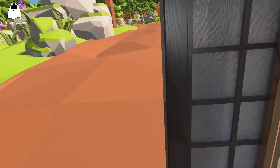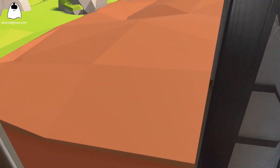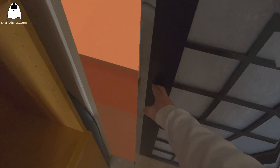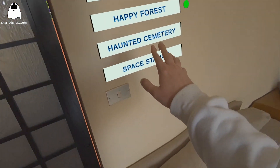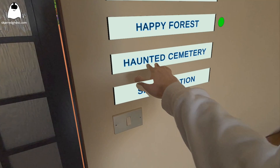And now I can close the door. I slide in the door and I close the portal slowly through it. Happy with the Happy Forest. Let's go to something a bit more creepy, like a haunted cemetery.